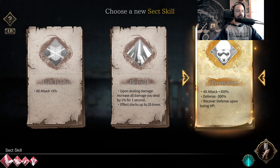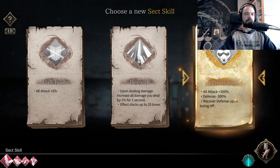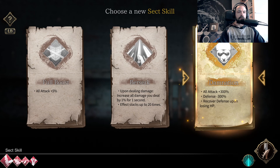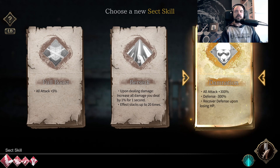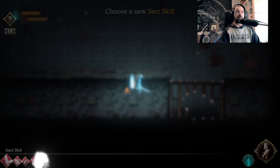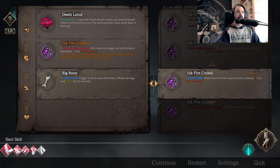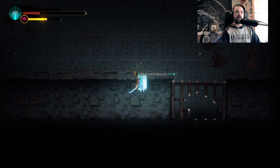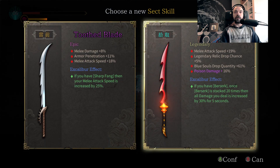I'm going to do something here — I had that for a reason so that you guys can see how much money I have. I'm going to go Berserk because we're going to be using it all the time. Upon dealing flame damage, add 5% extra true damage. If you have Berserk — once Berserk is stacked 20 times, then all damage you deal is increased by 30% for five seconds.